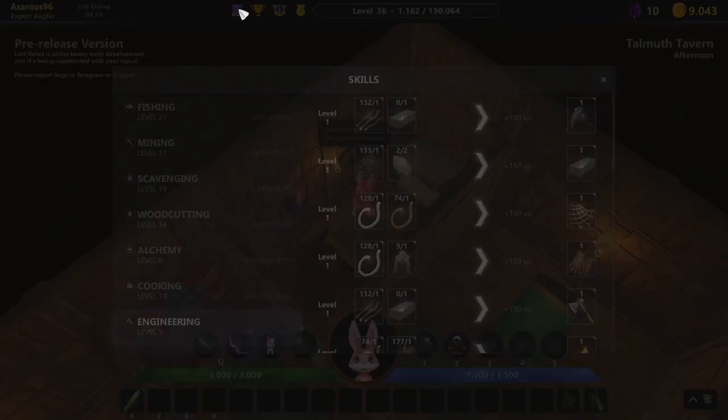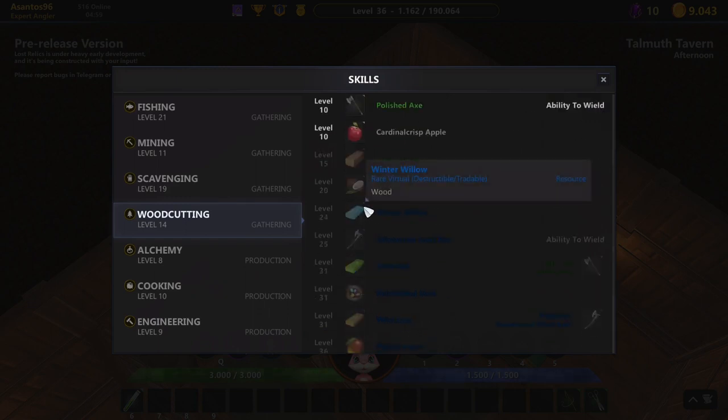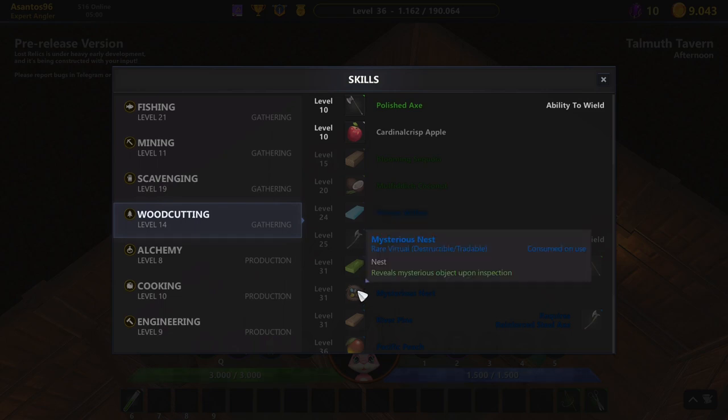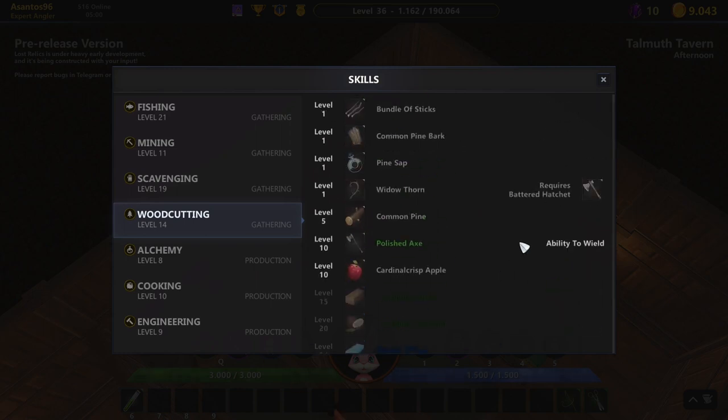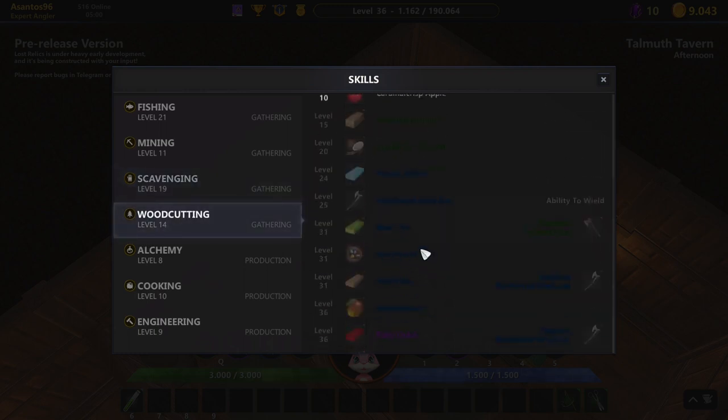Looking at the skill book — for woodcutting, you want to get to at least level 31 because that's where you get the blue blockchain wood and mysterious nests. From those nests you can get blockchain relics, though sometimes you'll only get quail eggs. That's why I want to reach woodcutting level 31.